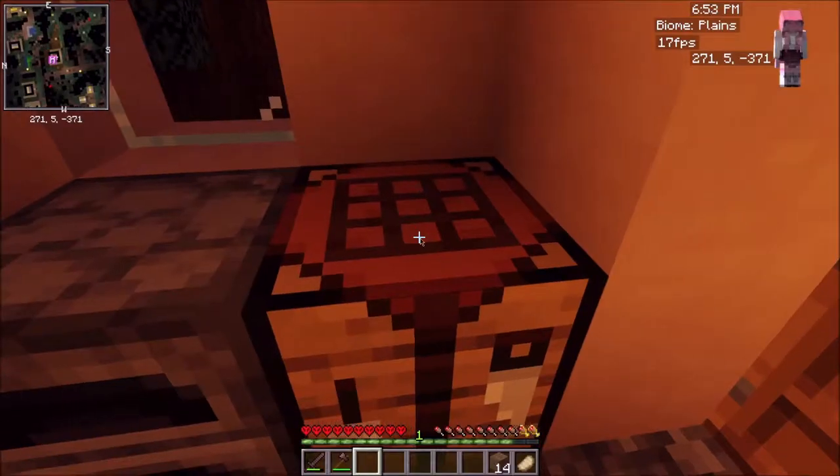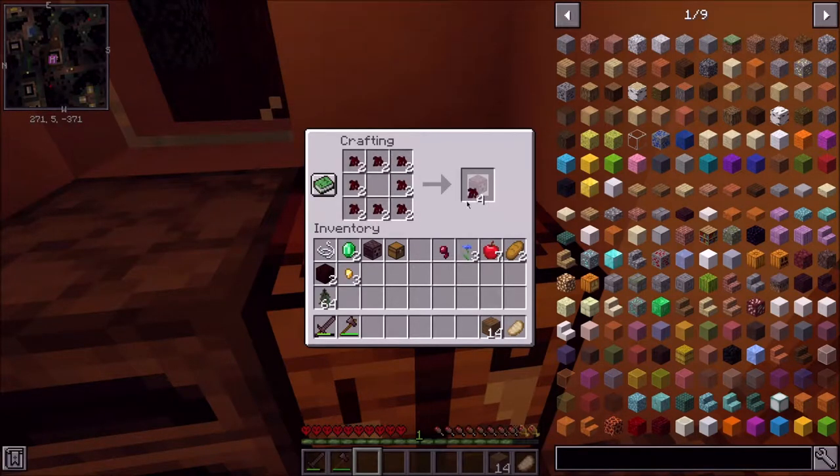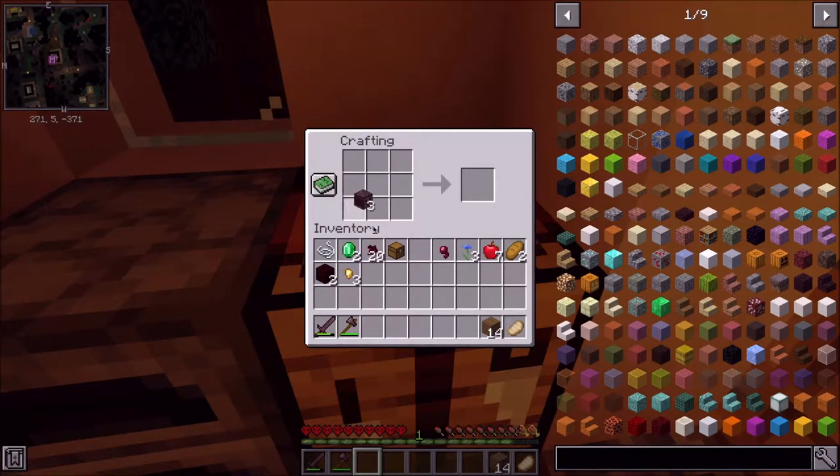First, we need to make some more bark, because as you guys know in the last video, bark is a very amazing material to have. I totally forgot all the crafting recipes, so if I'm bad, please don't say anything. Is it like this? And that made a furnace.